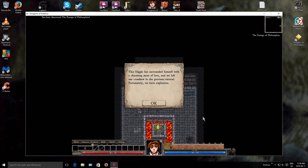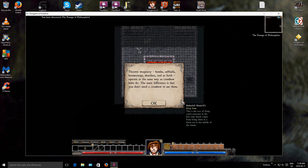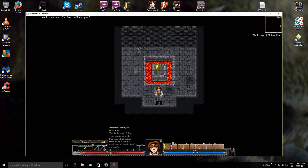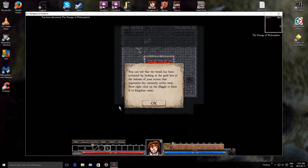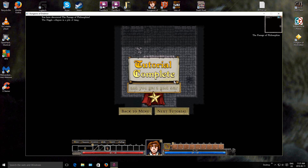This Diggle has surrounded himself with charming emotive lava, and we left our crossbow in a previous tutorial. Fortunately, we have explosives. Find a pile of bombs and put them in your belt. Bombs, softballs, boomerangs, shurikens, and so forth operate in the same way as crossbow bolts do - the main difference is that you don't need a crossbow to use them. Equip the makeshift bomb by right-clicking on them in your belt. Right-click on the Diggle to blow them to kingdom come. Well, that was fun.